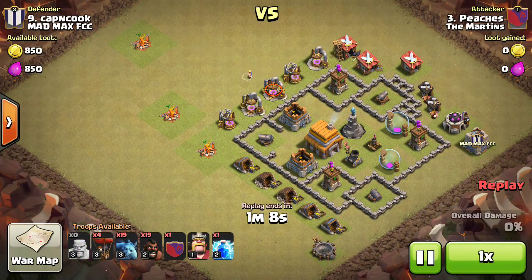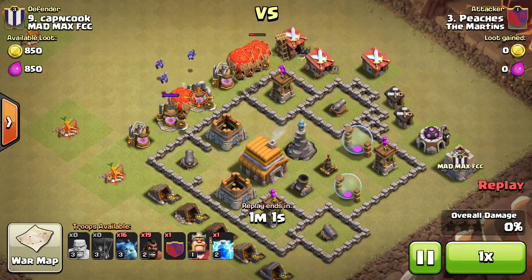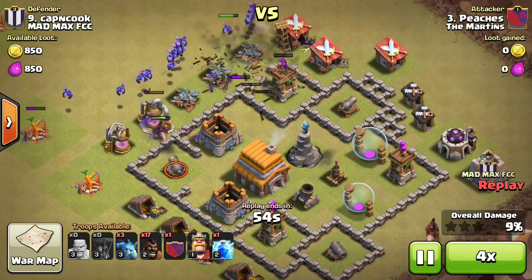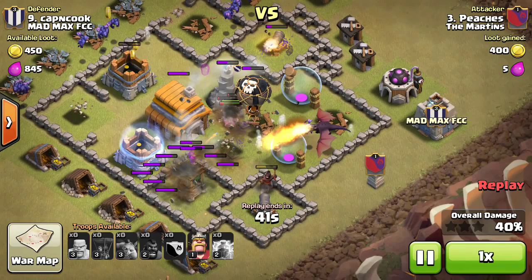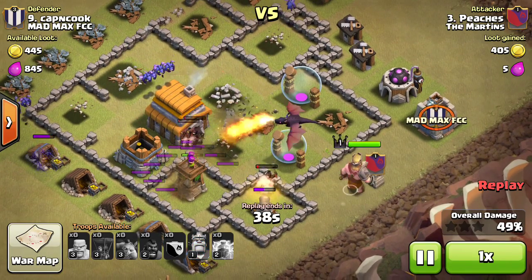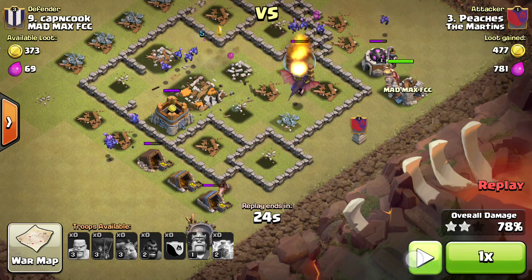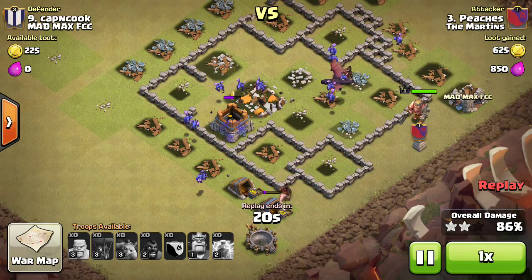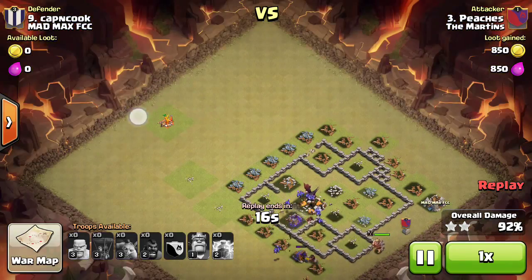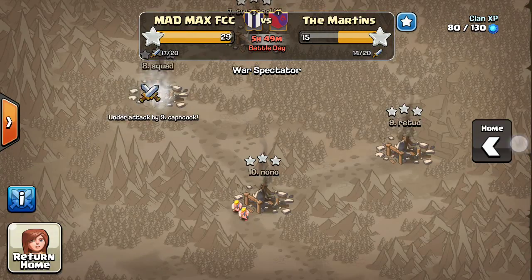Here's the replay on number nine, which is really horrible. Level two hog riders — 19 level two hog riders — and by the end I think there were just four or five remaining. That's how many he managed to kill as a Town Hall 9. He didn't kill the clan castle troops, and he had one dragon which is surprising. That balloon literally killed most of his hogs. Without his king and dragon this would have been a one-star. He had two hogs remaining from 19 — he didn't even take out all the outside buildings; it could easily have been a one-star.